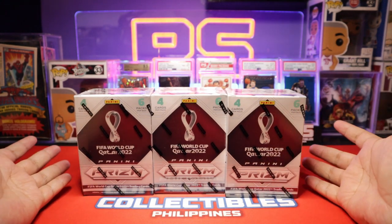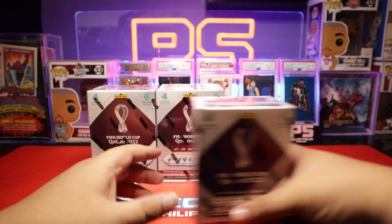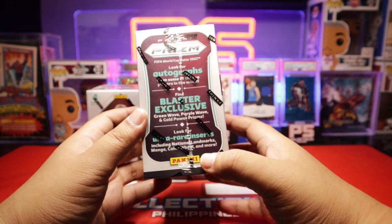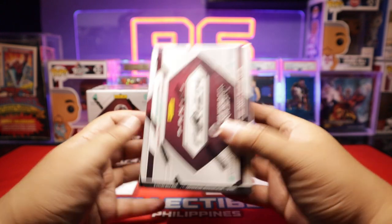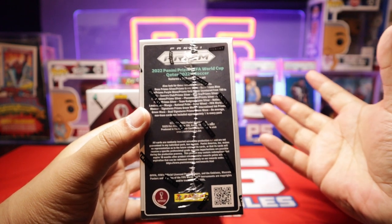For me, they're very good value. I think they average like $35 to $40 each blaster box. What I like about this retail product is you can find autos. Case hits are also available like National Landmarks, Mangas, Color Wheels, and Blaster Exclusives — Green Wave, Purple Wave, and Gold Power Prisms. So it's a 300-card base set with all of these available.